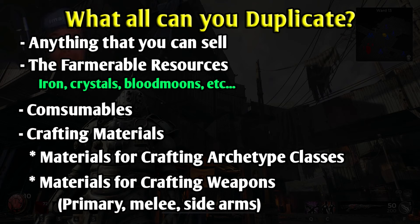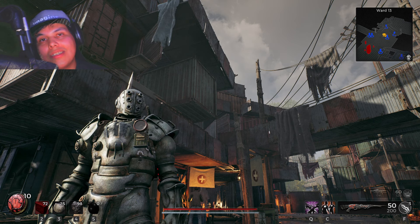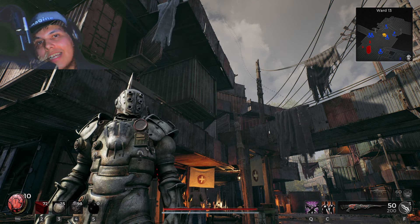Now let's talk about the most game-breaking things you can duplicate. From boss drops and various random occurrences you get items used for crafting — crafting mods, weapons such as primary weapons, melee, and sidearms. All those items are sellable at the shop, meaning you can duplicate them. But take it a step further: you can even duplicate the archetype class items — the stuff you need to unlock the classes. That's just how game breaking this is.